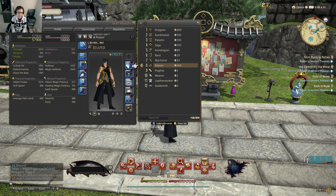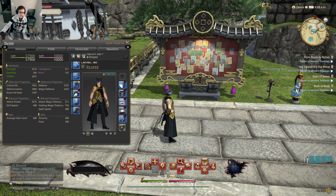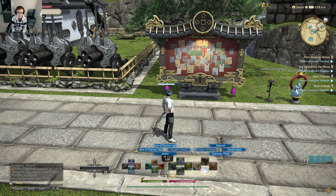I'm going to change my job using the character window. I'm going to play with my Paladin — you can see the Paladin here with a number 595, which is the average item level of my Paladin job. The highest right now is actually 600; you can see my Dragoon and my Reaper are both at item level 600.